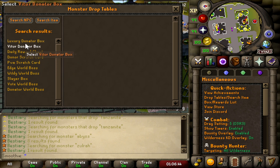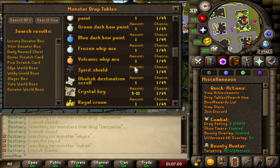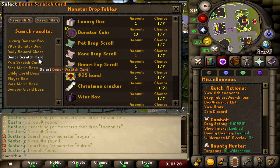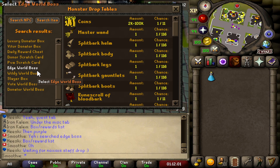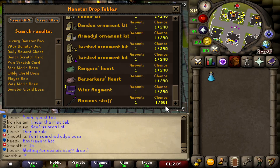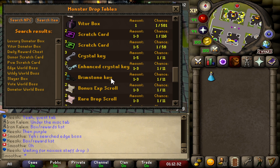There's also a box and rewards list. For example, the Luxury Donator Box shows all possible items, amounts, and chances. The Donor Scratch Card can yield a luxury box, donator coins, pet scroll, a 25 bond, Vitru Box, Christmas Cracker, black party hat, black Halloween mask, black santa, or Vitru Bow — with some chances as rare as 1 in 363. The Edge World Boss drop table includes Noxia items at 1 in 581, ornament kits, scratch cards, crystal keys, enhanced crystal keys, brimstones, and scrolls.